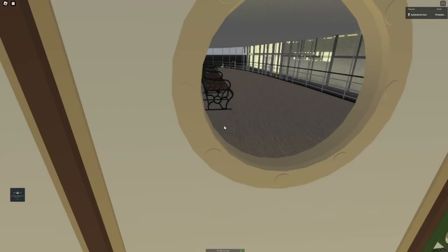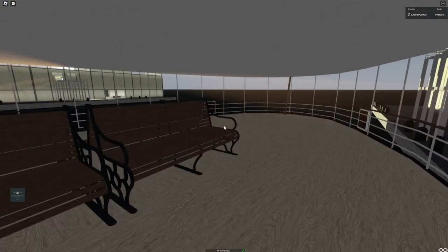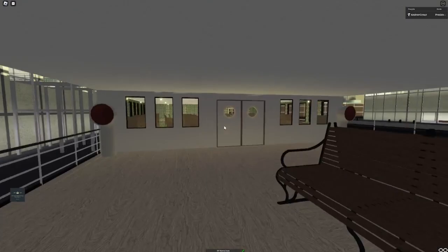If we come out here we're in the stern promenade, which has got more benches, more seating. You might see these signs here - those are signs to keep clear because she has twin screws beneath the water line, right here and right here. More carol vents right there and there.